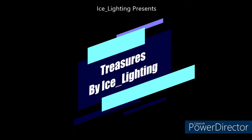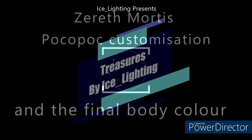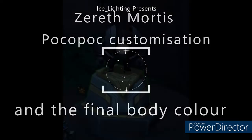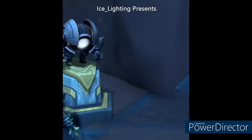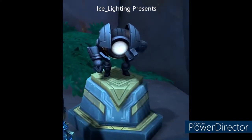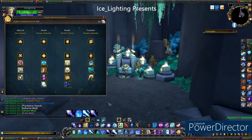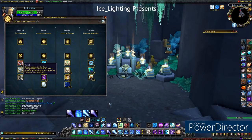Hey everyone, welcome to Treasures by Ice Lighting. In this video I'm going to cover the remaining customisations for your companion and the missing final body colour from my last video. Here's your companion standing on his pedestal, and if this is your first time looking at these options, you need to have this unlocked on your cipher console — the last option in the first column — otherwise you will not be able to see these changes you can make.